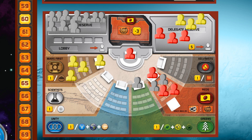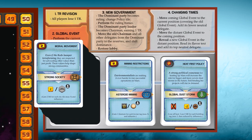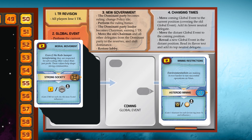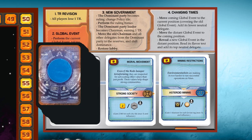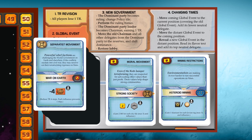The dominant party leader becomes chairman, earning one terraform rating — so that is another terraform rating for the red player. Remove the other delegates from the dominant party, shift dominance, and restore the lobby. Over to changing times: move the coming global event to the current position covering the old global event, add its lower gray neutral delegate, move the distant global event to the coming position, reveal a new global event in the distant position, read the flavor text and add the top neutral delegate.